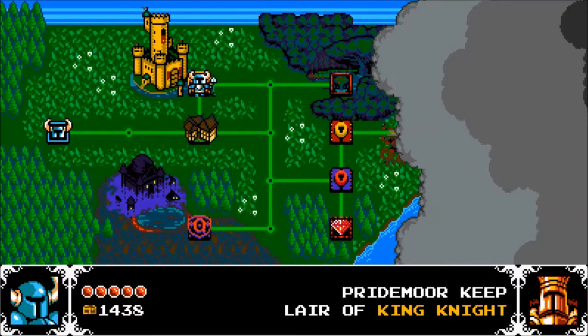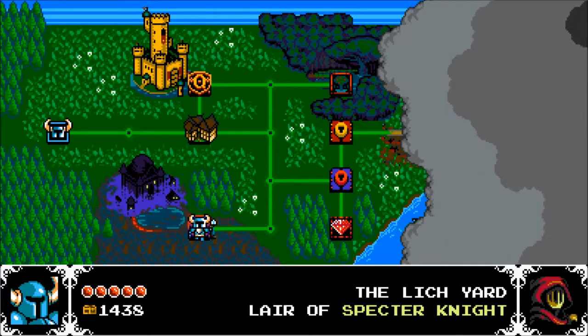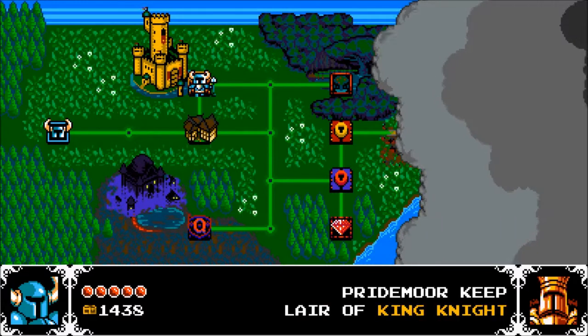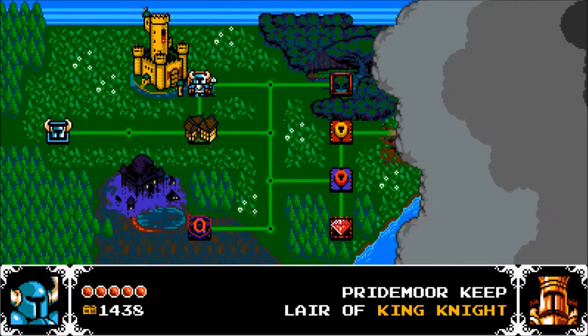For now we're just kind of going all over the place. For your first boss you have two options: you have Specter Knight in the Lich Yard, and you have King Knight in Pride Moor Keep. This is generally the easier of the two stages, so I would recommend you go here first.